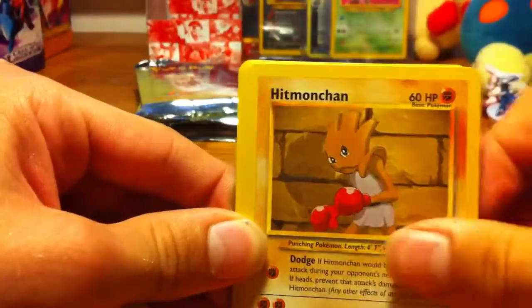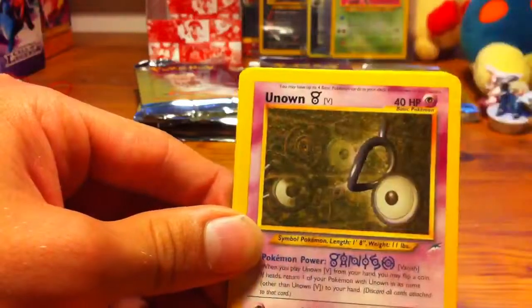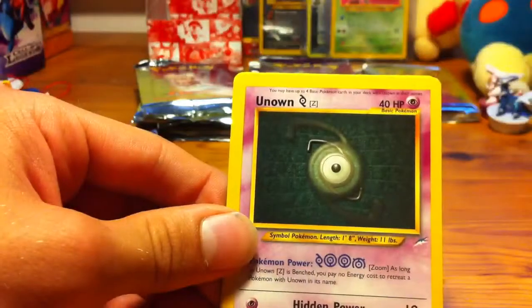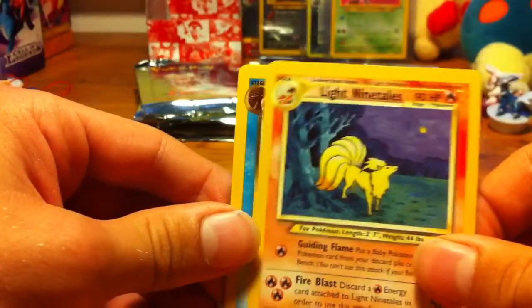An Unknown S. Hitmonchan. Psyduck. Dark Octillery. An Unknown V. Phantump. Girafarig. Unknown Z, I guess that is. A Light Ninetales — that's a really nice card. A Dark Omanyte. And a Light Lanturn Rare.